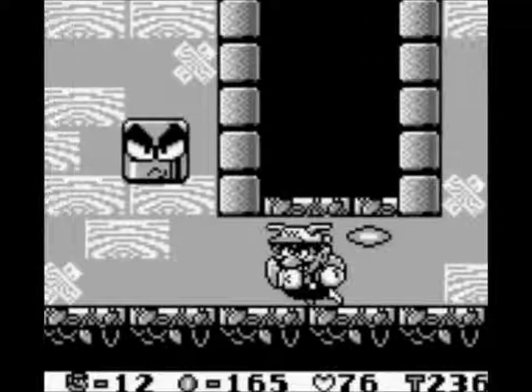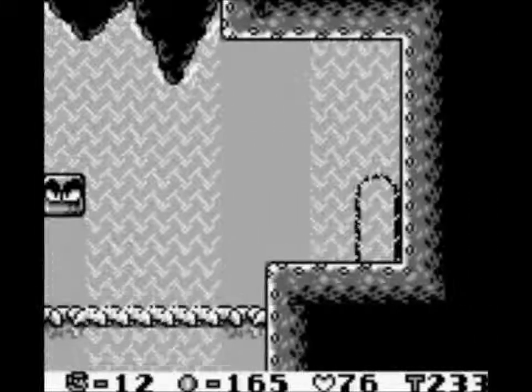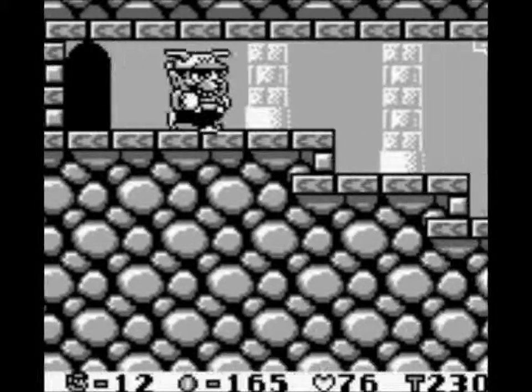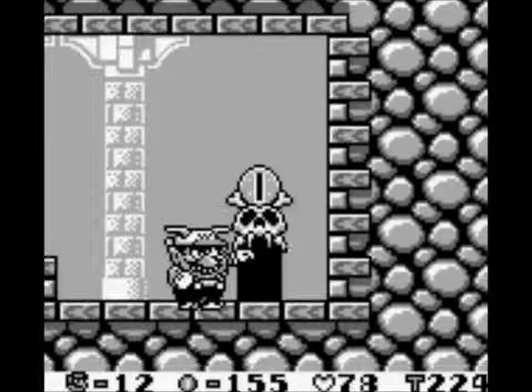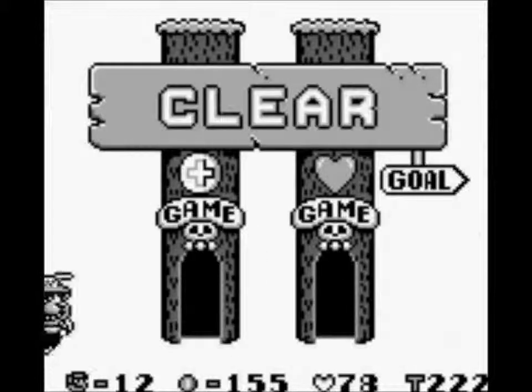The idea that sort of connects Super Mario Land 2 to Wario Land is that Wario is pissed that he lost the castle to Mario. So the point of this game is that Wario wants to have a fancy castle of his own — he's on a mission to collect as many coins as he can, in hopes that he can buy himself a new house.